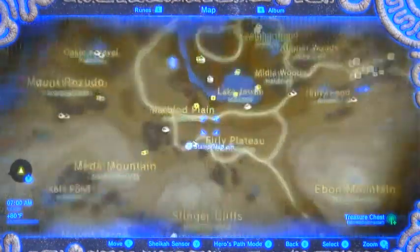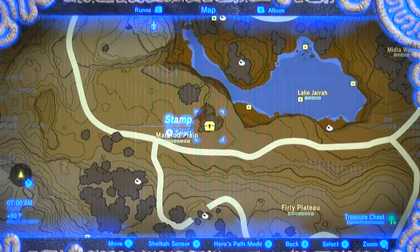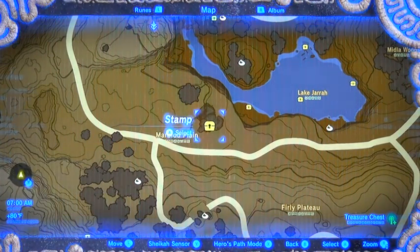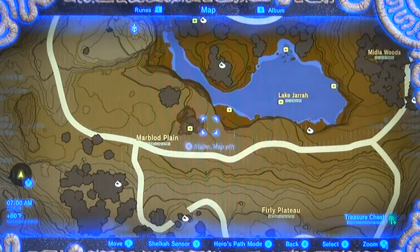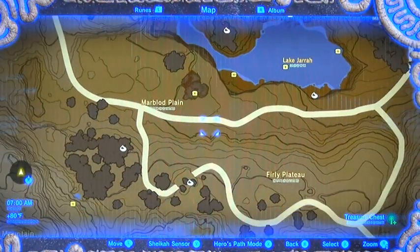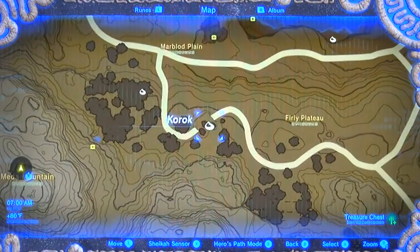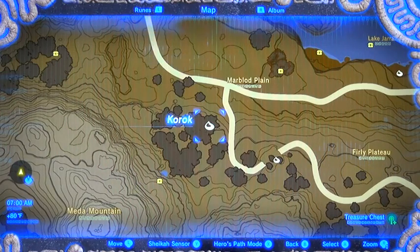We got a treasure chest on top of the tower, where there was also a traveler's sword and a long-distance bow — just in case you didn't have a traveler's sword for the weapon connoisseur. We got a croc seed, a series of three trees to match the fruit, and a husk inside a hollow of a tree.